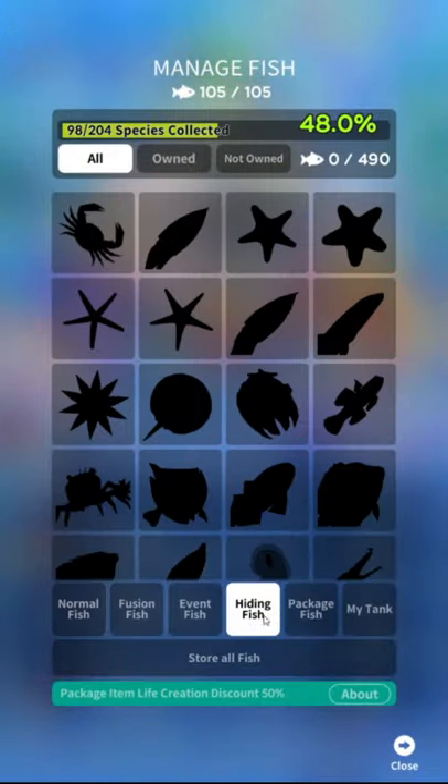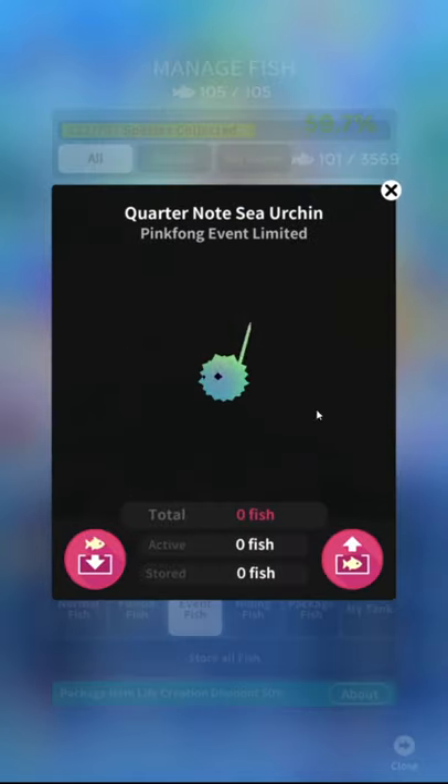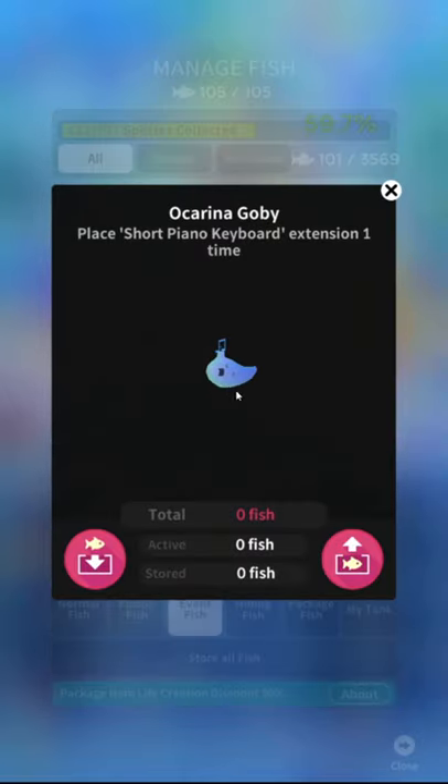So let's get to the meat here — let us review the fish. Event fish — gosh, the menus are so cluttered. Quarter note sea urchin: it's a little simple but I like him. It's not just an angelfish or whatever. I approve of that actually. I'm biased towards spike balls, but still — good for him.